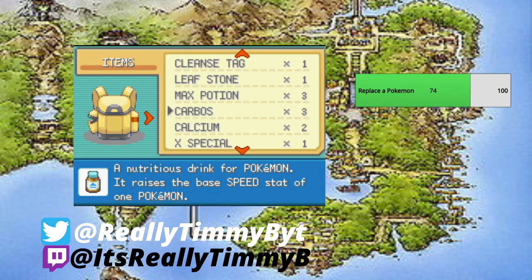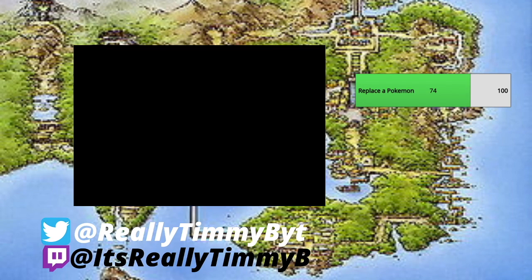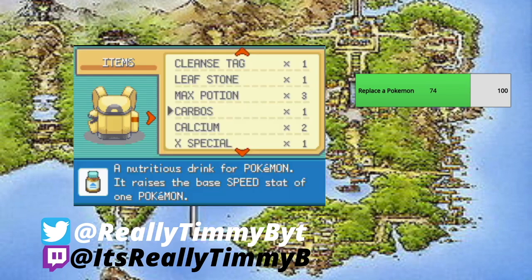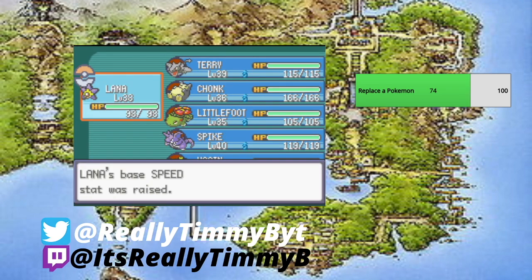Carbos raises speed — this is a tough one. Do I give it to Chonk, who needs a little bit of speed, or to Terry or Lana, who are super fast? We'll give one to Usain — we want to be faster than everybody. One to Chonk. One to Terry... oh, it won't have any effect, so we'll give one to Lana instead and raise her speed.